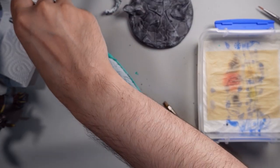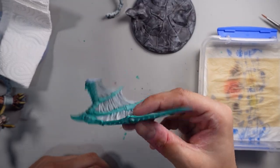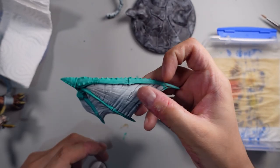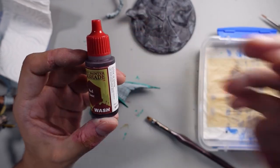Alright, so anyway, for my next trick I'm gonna go ahead and colour the flaps — I believe it would be called — of the wings. And for those I want to try out the red tone.